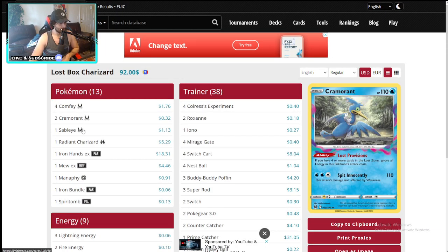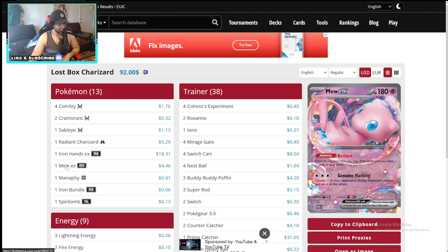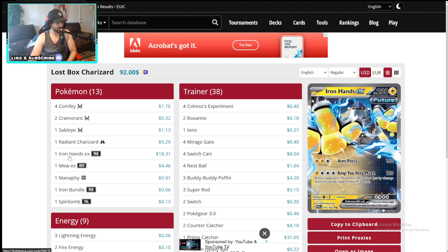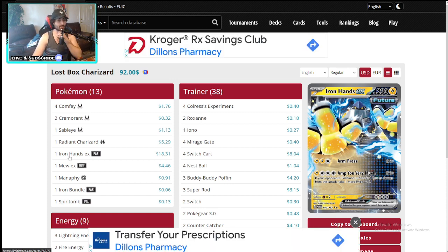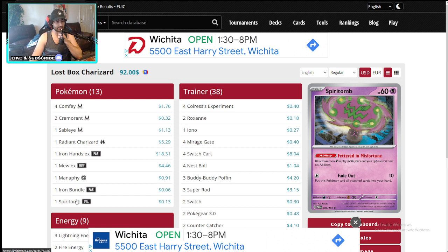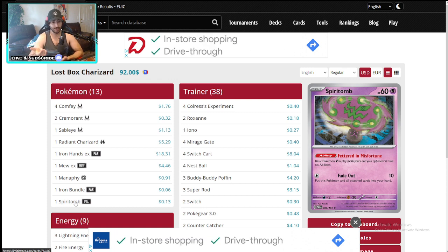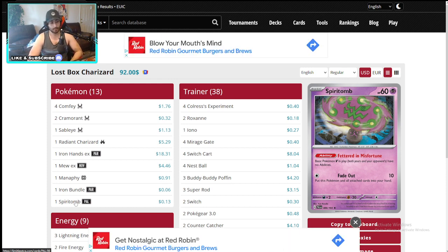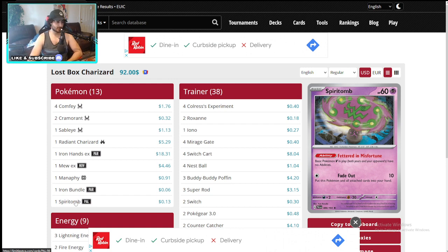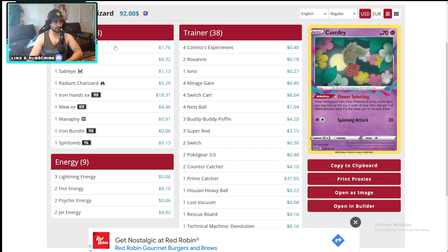There's the Lost Zone Charizard — I want to look at this. No Roaring Moons — what? So he just forces Iron Hands to activate. That's a little bit easy to counter because he's going to have to activate Iron Hands the same turn he plays it, so it takes two Mirage Gates. If you Iono this deck it basically dies out. It's very interesting that he didn't go for Roaring Moon — at least Roaring Moon you just need one dark energy in hand, one Mirage Gate, and a Switch. No Roaring Moon at all — amazing that he was so successful with this.